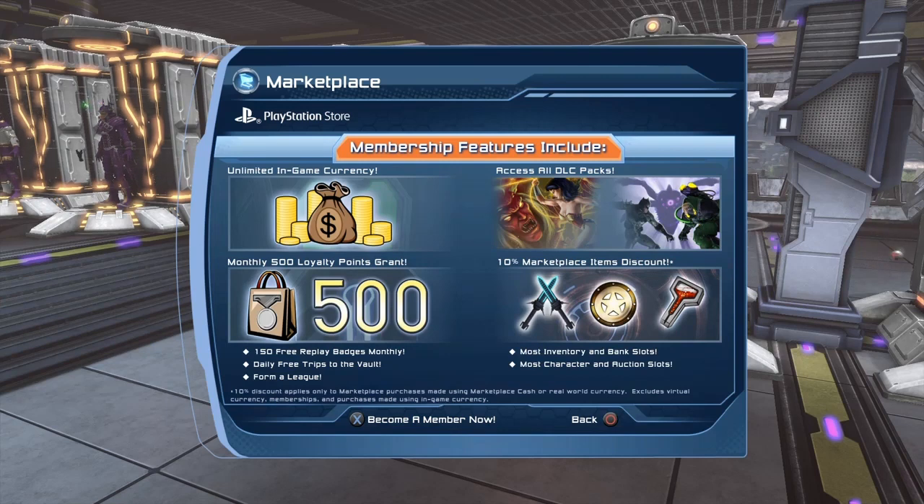You also get extra character slots, extra bank for your character, and extra inventory space for your character. You get 150 replay badges every month. You can also form a league. You also get access to all the DLCs, all the episodes — assuming that you do have the combat rating to be able to play those episodes — and you get access to all the powers.